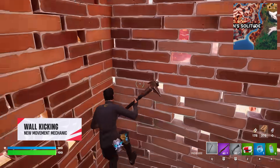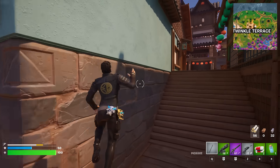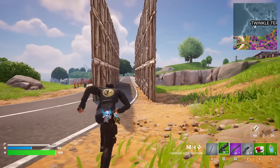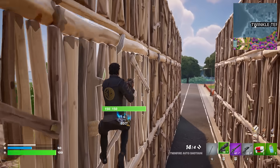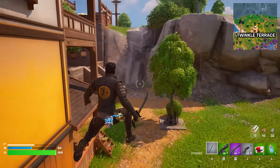Finally, Wall Kicking is the new way to propel yourself off walls. You can use this to jump between walls and use that momentum to travel vertically up builds and buildings. This can be done for much longer than Wall Scrambling, so could make for some interesting height takes this season.